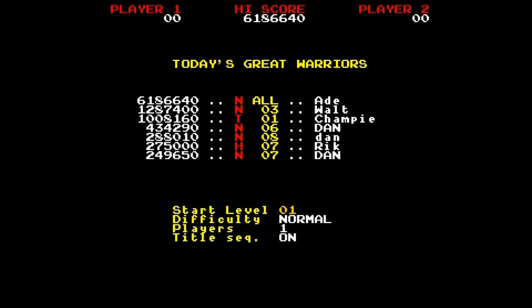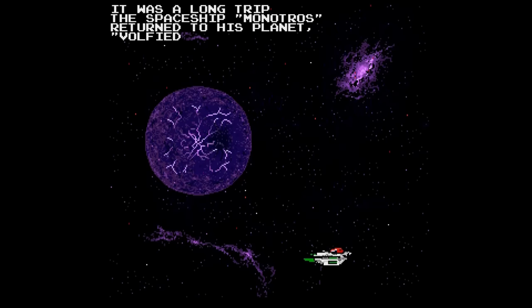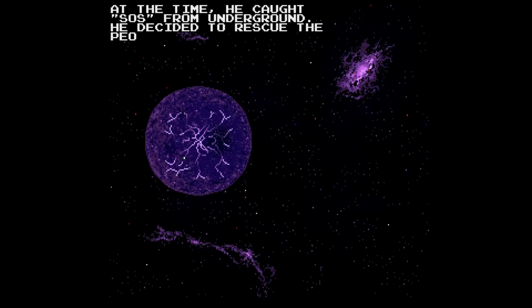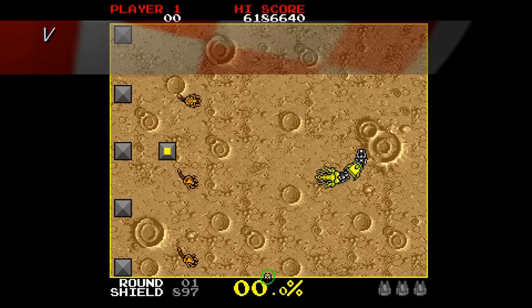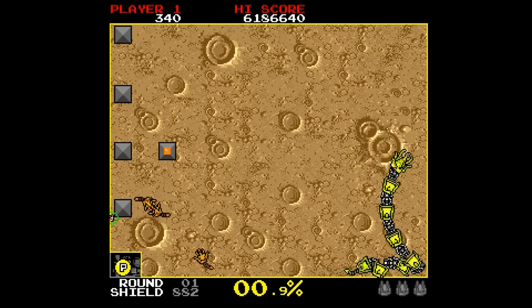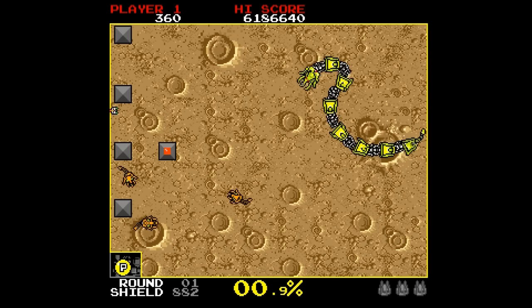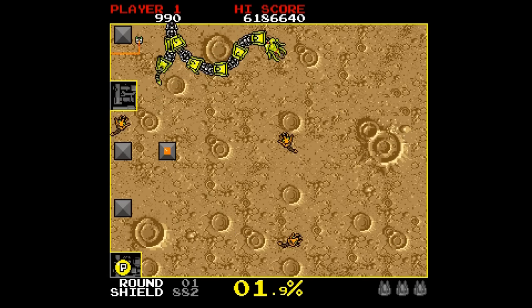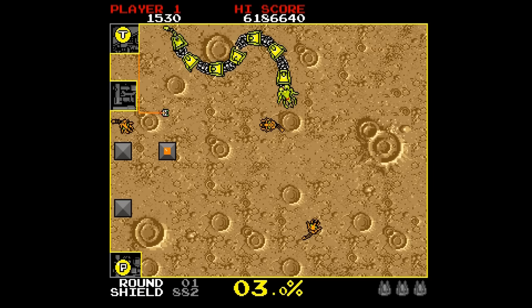Let's press fire and check this game out. In Volfied, we control the Monotross spaceship, and with that we can lay lines across the screen. If those lines intersect or something, then that's it caught in the background. And all you have to do is to trap that main boss you can see in the centre of that screen, in at least 8% of the background.